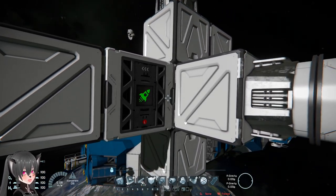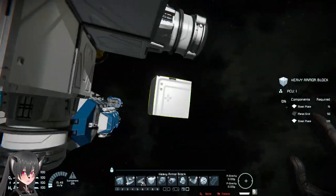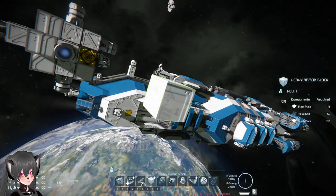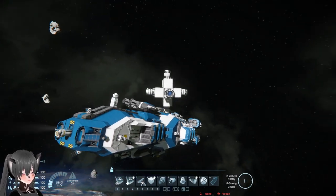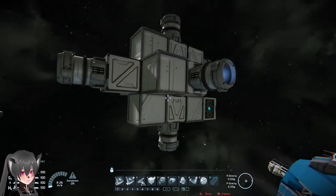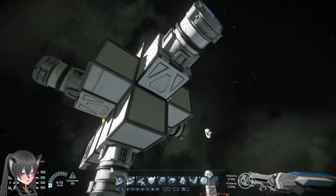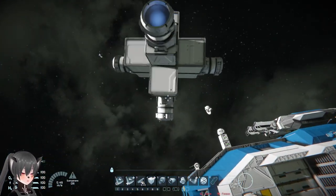But now, thanks to the new AI blocks and the AI follower function, you can make a heavily armored decoy drone that follows your main ship. That solves pretty much the two main issues of using decoys on ships, because now you can have a heavily armored decoy drone that follows your ship even in the middle of battles — and you don't even need to merge them with a merge block or anything.